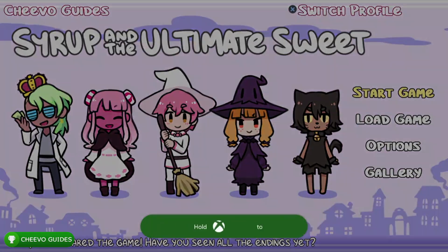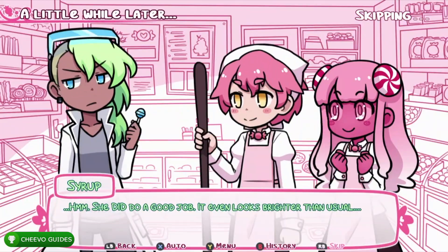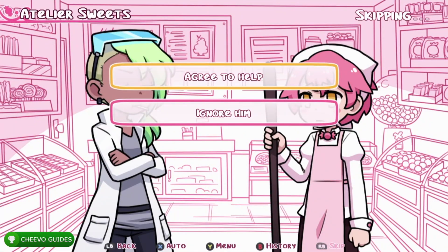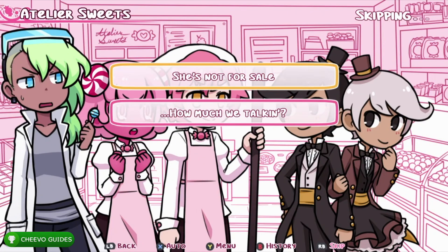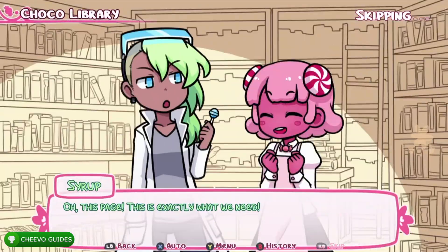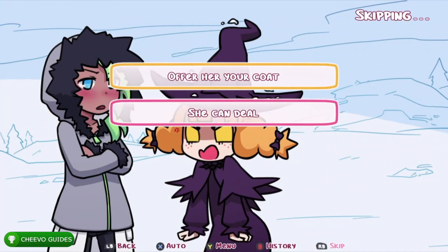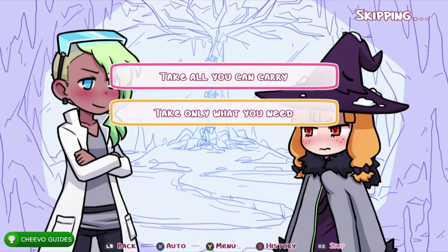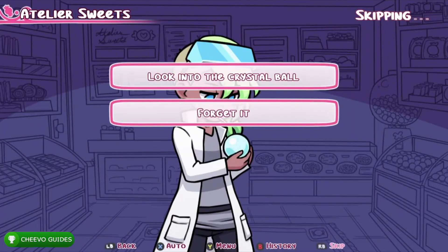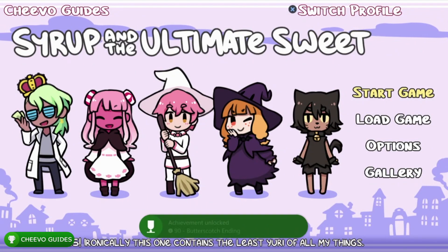We have two good endings left — next is the Butterscotch Ending. For the first dialogue choice, select 'In that case,' then 'Okay, I see your point,' then 'I still don't like it,' then 'My mind is made up,' then 'Agree to help,' then 'She's not for sale,' then 'Leaving,' then 'Let her help,' then 'Offer her your coat,' then 'Take only what you need,' then 'I don't hate you,' and finally 'Look into the crystal ball.' That unlocks the Butterscotch Ending achievement.